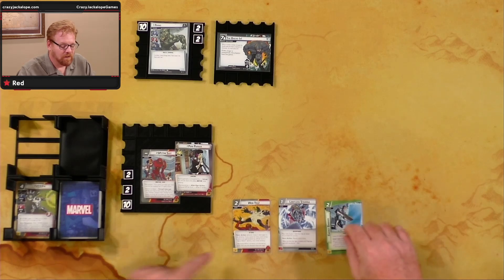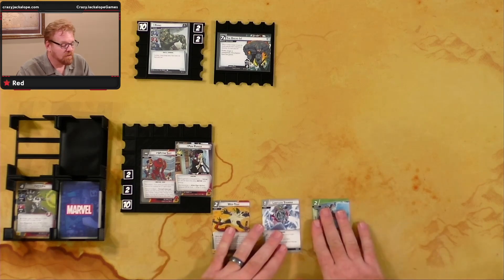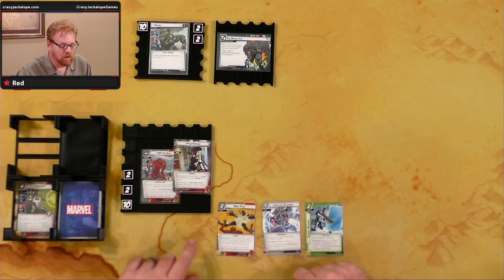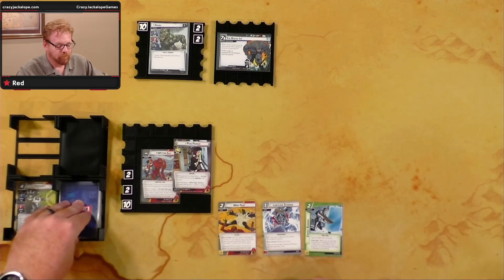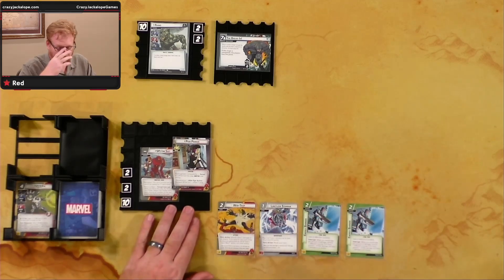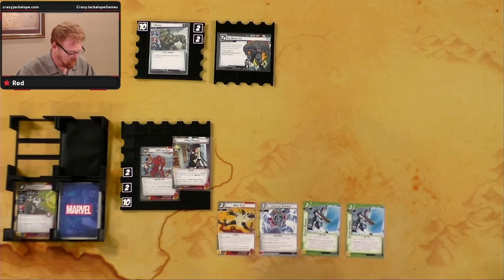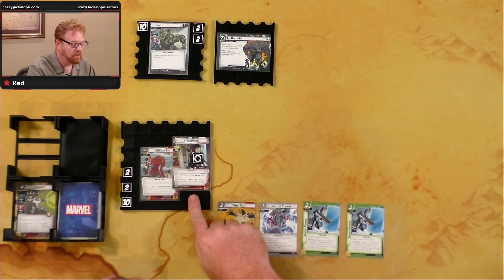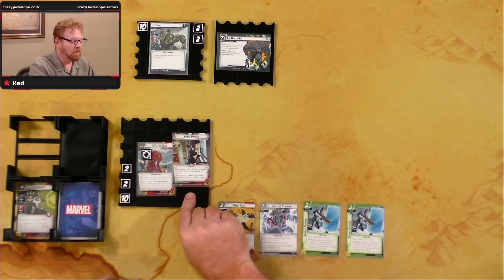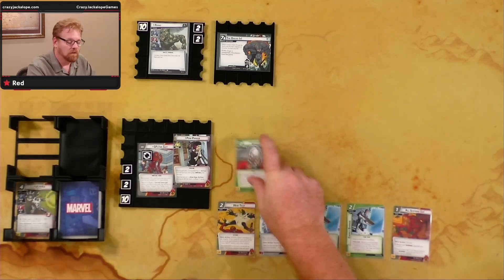We'll hold onto the Energy Barrier because we're going to use Penny Parker's alter ego ability to draw two cards. Drew another Energy Barrier — not ideal, but we can use it for resources. Alright, beginning the game. First thing I'm doing is using Penny Parker's alter ego action: exhaust the Spider Suit to draw two cards.